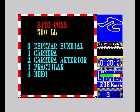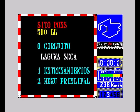1 is Carrera, which means race or qualify, and you can race on any circuit — you can choose whatever circuit you want. 0 is sort of like a full Grand Prix. I'm going to push 1 just to show you, and now you can choose your circuit.